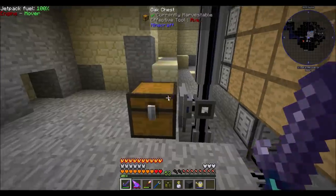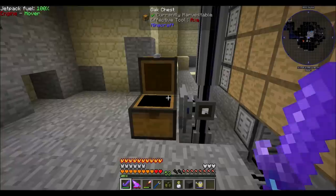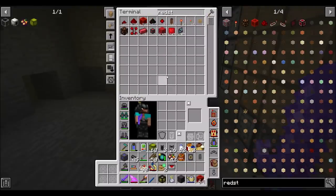So now excess redstone lands in the chest. How cool is that? See? All excess redstone in the chest. Now, if we take redstone out of the system, like a stack — 87, 84 — new redstone goes into the drawer until the drawer fills up, and then it goes back to the overflow chest.